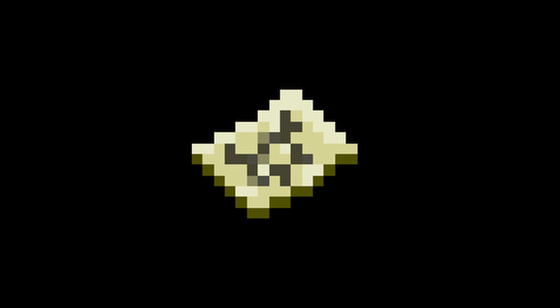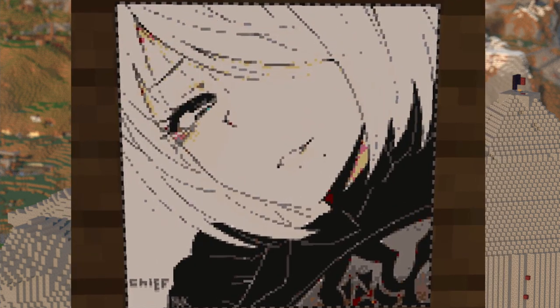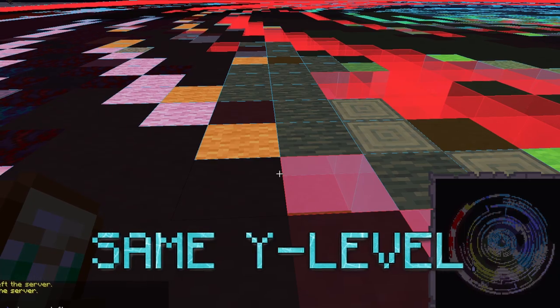The concept was introduced to Purity by Master's Chief, with a map art of 2B from Nier Automata. You might notice looking at this map art that it's somewhat pixelated. This is because when Master's Chief made the map art, he placed all of the blocks on the same Y level as each other.